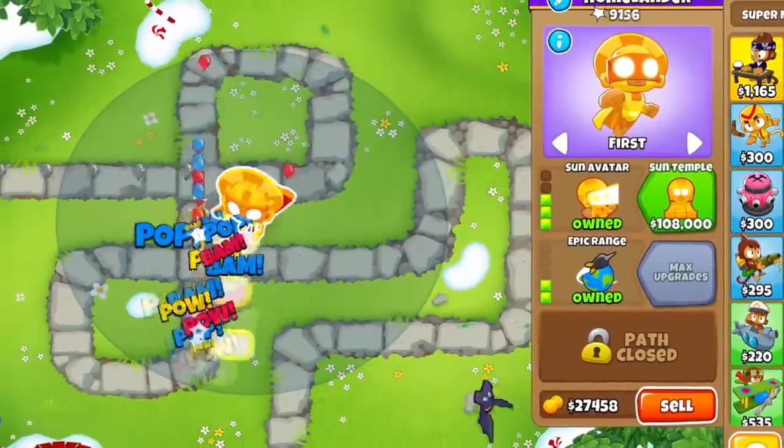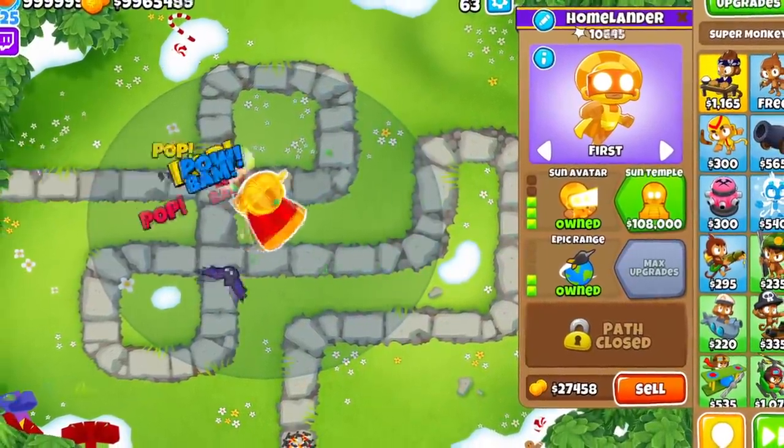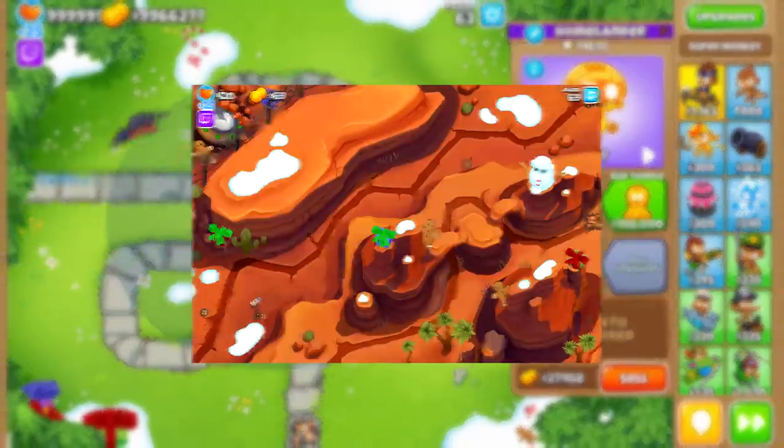But there are some cases where a 320 is better, as it provides a ton of extra range, faster projectiles, and plus 2 pierce. This is useful on maps with multiple tracks that are spread out a bit, like Mesa or Quad.